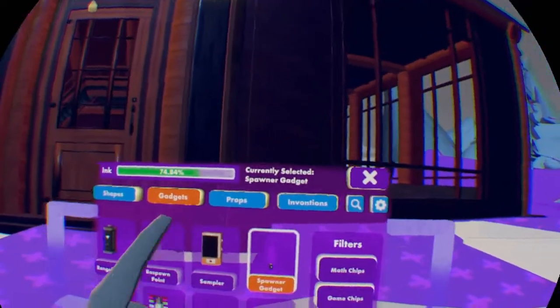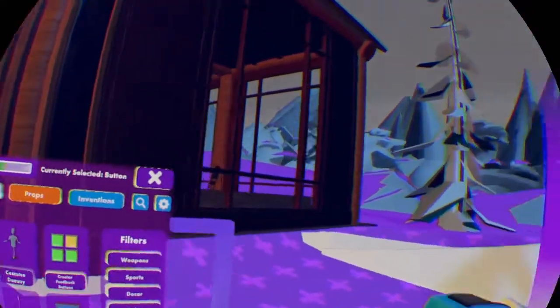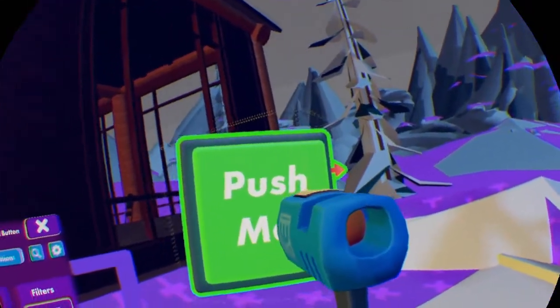Now that you have that in, we're going to have to go to Props, Dynamic. And you want to get a button — currently on the first page, but could be on a different page in the future.